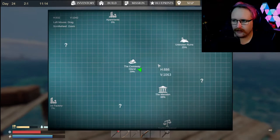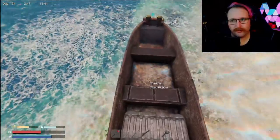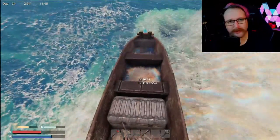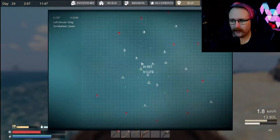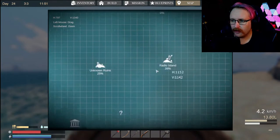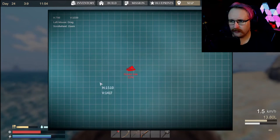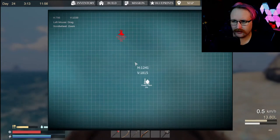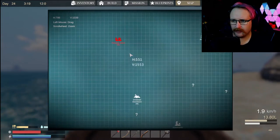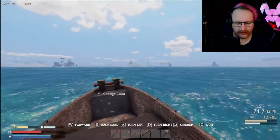First and foremost, the easiest one to get to and the closest one is Radio Island. I'd recommend grabbing yourself a speedboat before you even think about doing this. You're going to want that little bit of extra pace. Looking at the map — we've got Castaway Island where we usually are. Radio Island is our first stop, then we've got to go further out to the Green Isle, then to the Ruins way up the top of the map, and Far Away Island. Those are our stops.